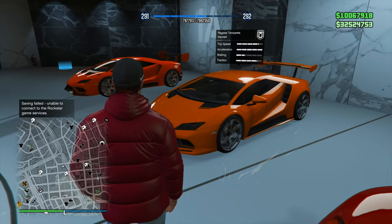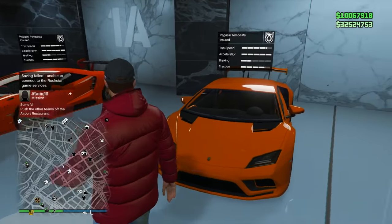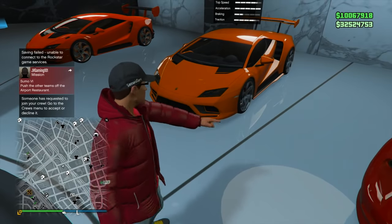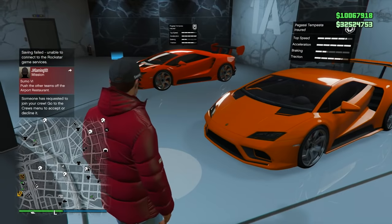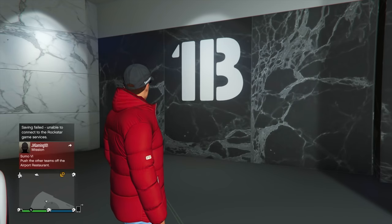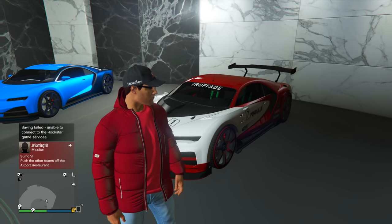For whatever reason, I have two different versions of an orange Pegasi Timpasta — I think one was based off Roman's orange Lamborghini from The Fate of the Furious. Not sure why I have two, but I do. Moving up to floor 1B, this is actually the Trufade floor, heavily based off of the new Nero and Nero Custom.